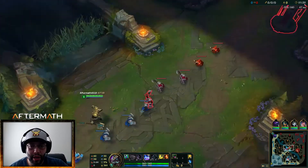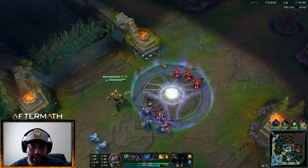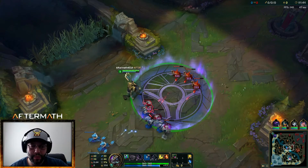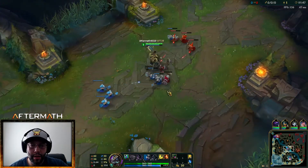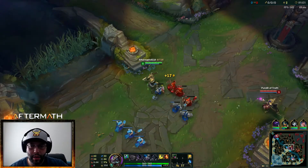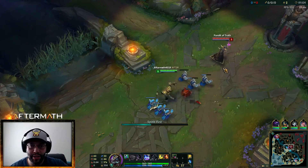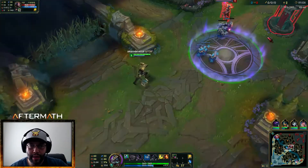You get the burn, you get the armor resistance — just watch this. Boom, look at the size of it too. Let's get all of this. That's just good stuff. Let's see how much damage I can do — just a little bit at first since I don't have any AP items yet.